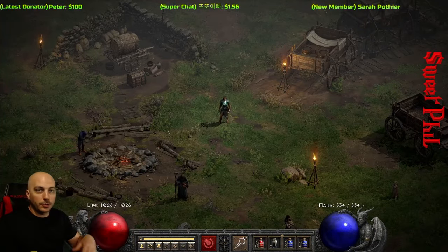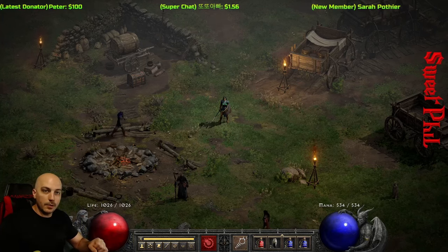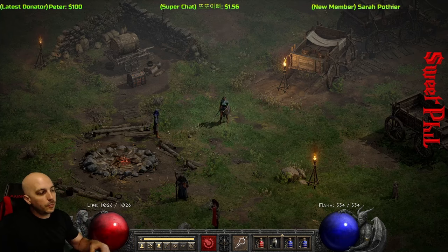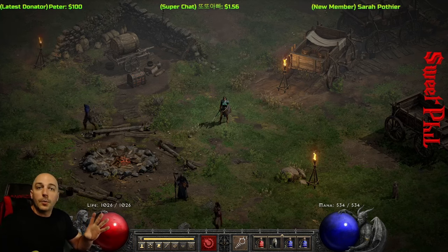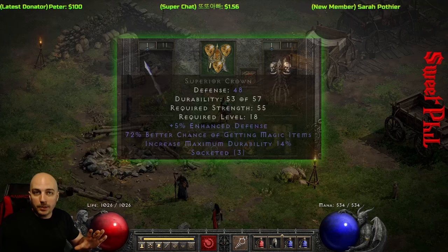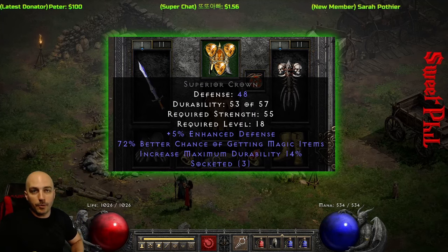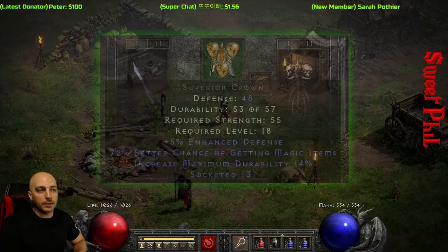So we'll go tips and tricks first, just generally for all different types of characters. I just have a sorceress right here to point a couple things out, but these will apply to the sorceress and a lot of other characters as well. First of all, you want to get a little bit of magic find, at least early on. A good way I like to do it is take a helmet that has three open sockets in it, plug some topazes in it, preferably three perfect topazes, and get that 72% magic find.